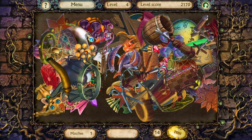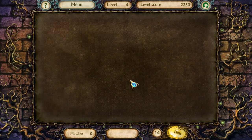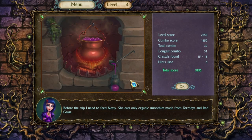There's a key — I think I got the key already, though. A weird blob thing. I don't know what that is. There it is — whatever the heck that thing was. Level complete! Before the trip, I need to feed Nessie. She only eats organic smoothies made from tornai and red grass. Tornai — I wonder if that's a real word.